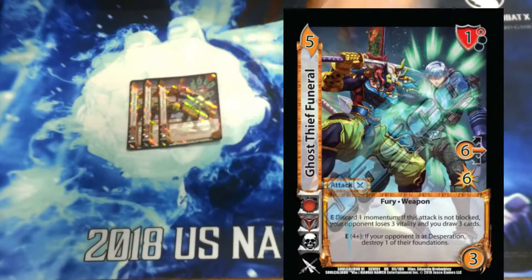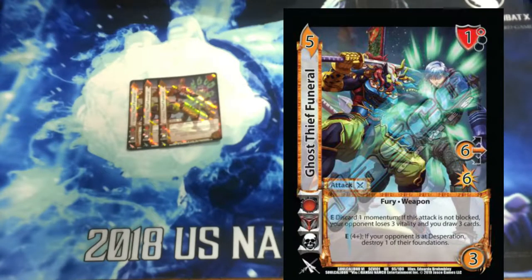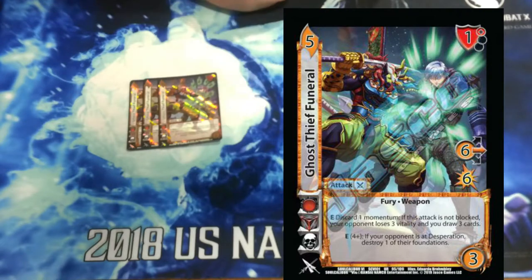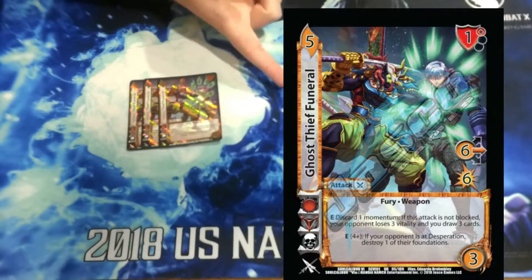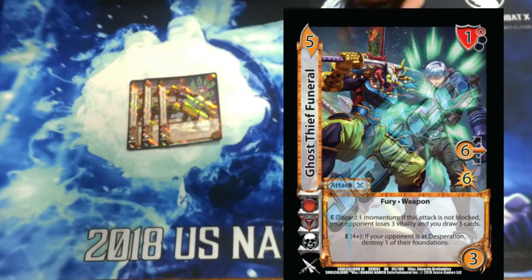We're playing 3 Ghosty Funeral. I think Katana actually just uses this attack the best — she makes it an 8 mid for 7, which is super good. And getting your opponent down to Desperation isn't too hard, because after you bop your opponent with like 2 Princess Parries, all of a sudden they're in Desperation. So Ghost Thief's alive. And then its enhanced: we can discard our momentum — if this isn't blocked, our opponent burns 3 and we get to draw 3 cards. An 8 mid is pretty hard to block.